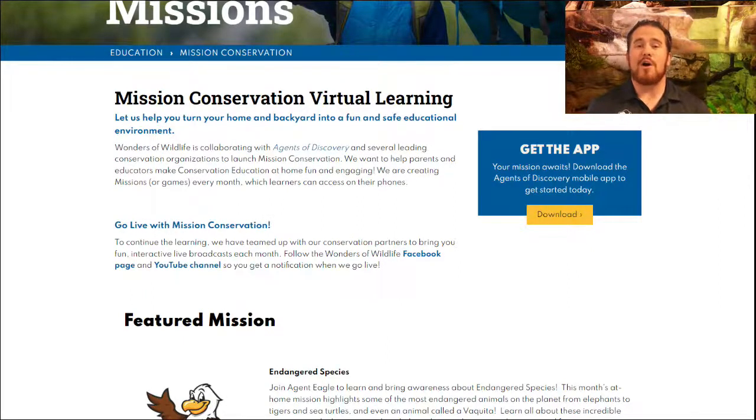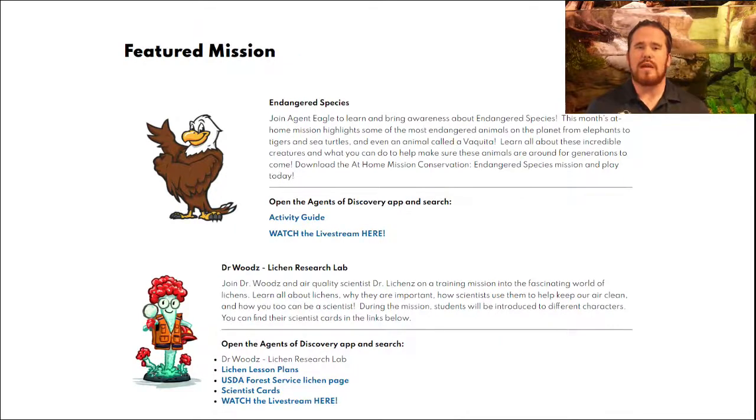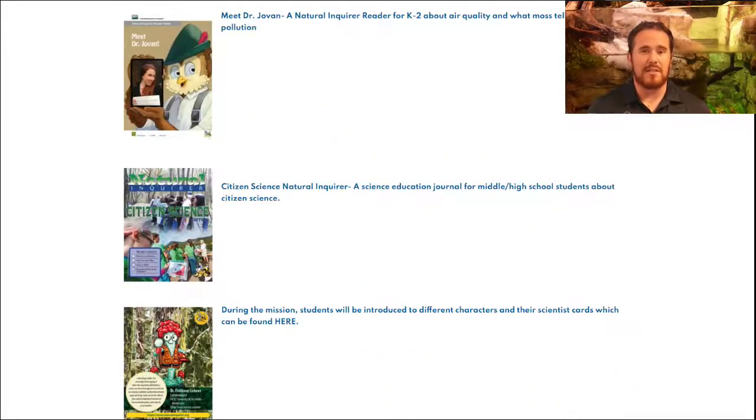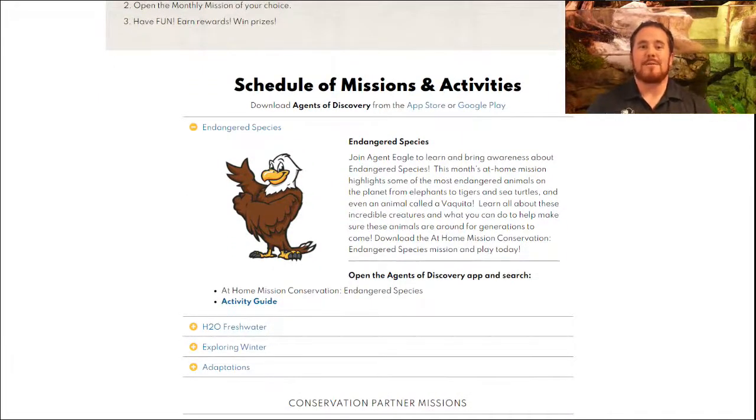If you look a little further down on the web page, you're going to see the featured mission section. The featured missions are the most current missions we have to offer, like one of our life and research lab ones. The last place I want to bring your attention to is the schedule of missions and activities section — scroll all the way to the very bottom. That's where you'll see all of our other missions that are live, and clicking the plus sign next to any of them reveals the links to the activity guides. The activity guides have an indoor craft as well as a really cool outdoor activity, and this is also where you'll find many of our partners' mission descriptions.